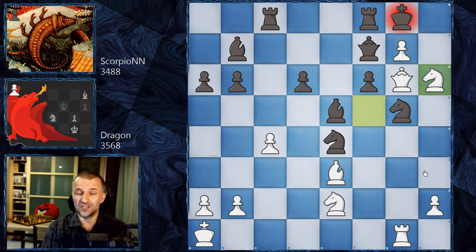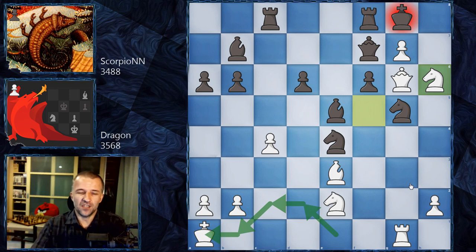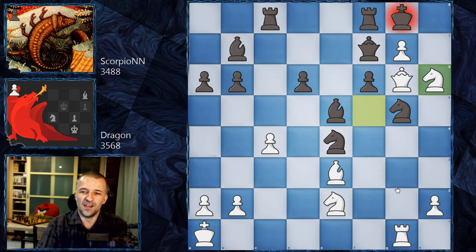Dragon won this game. It's quite insane that white found a way to just bring the king to a1, find the time to attack, and end the game in 29 moves. Just insane. In a completely known position for humans, it looks like nothing can happen here - but bang! We have these mating ideas, very sharp lines, crazy lines. This is actually quite normal in the Sicilian defense. Very beautiful game by Dragon.